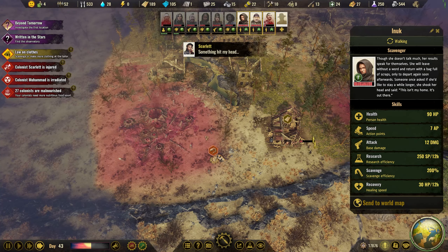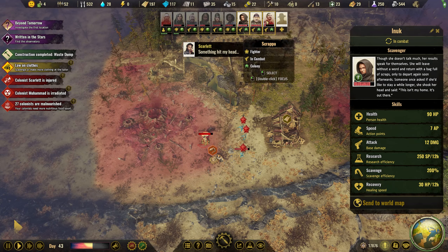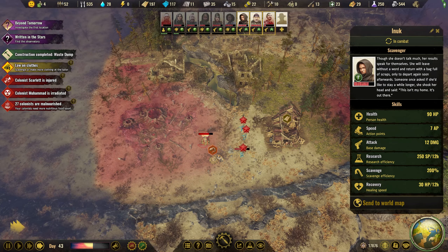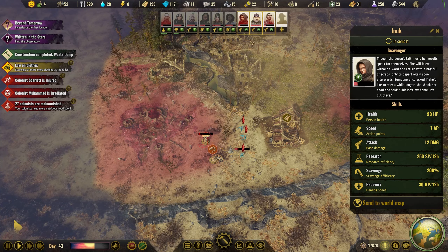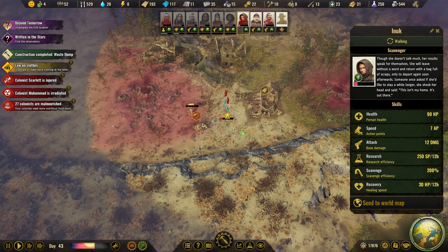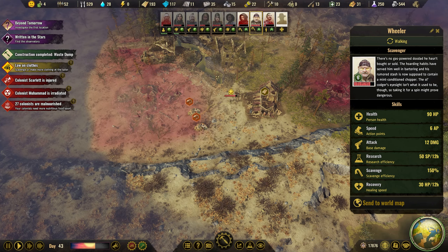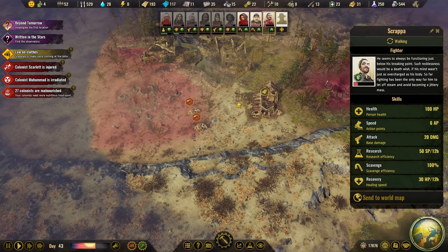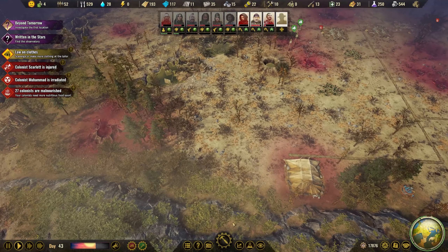Now we take the other one. Where are you? You didn't take damage. You go for that one, you go for that one, and you can collect the flanks. Maybe we should extend a road.